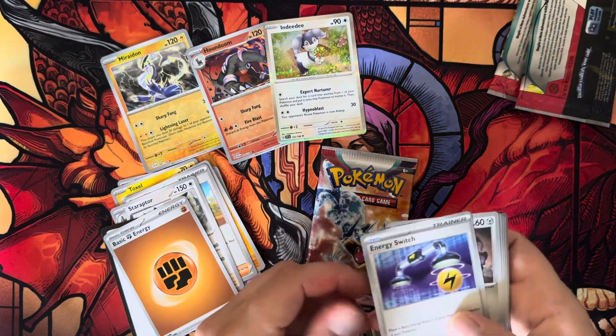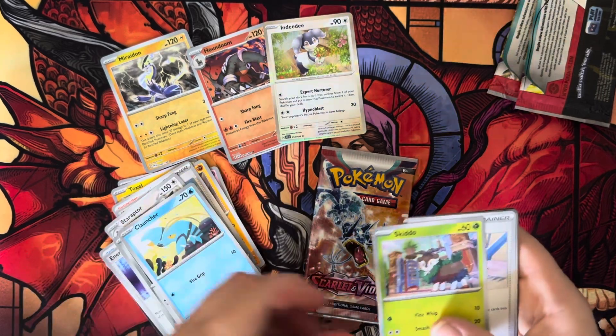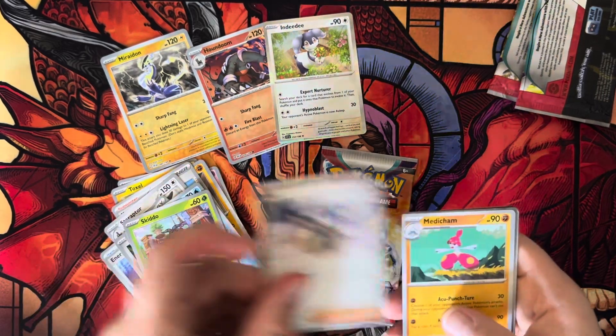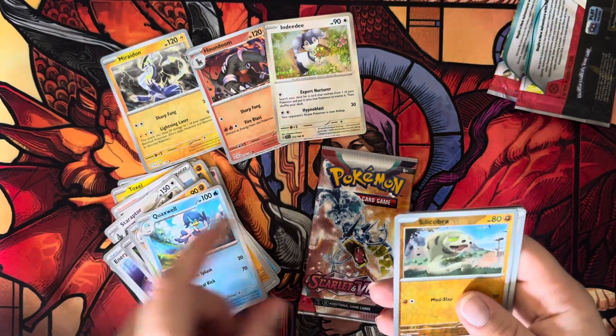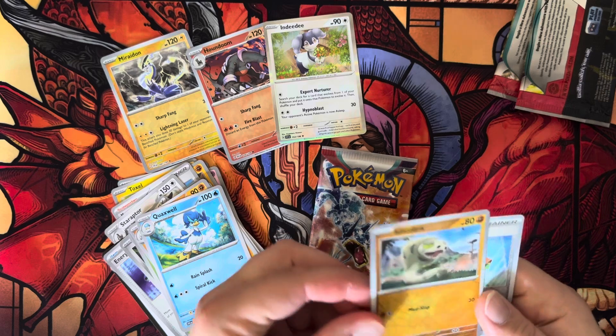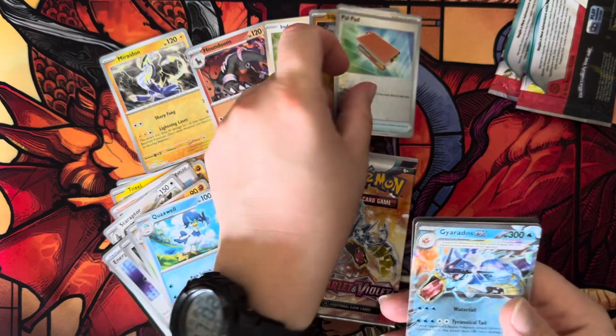Okay, we got an Energy Switch — it's alright. We got a Varum, Cloncher, Skidoo, Penny, Minicham, Quexwell, Silicobra — nice, that one is foiled out. Yeah! And Pal Pad. Okay.